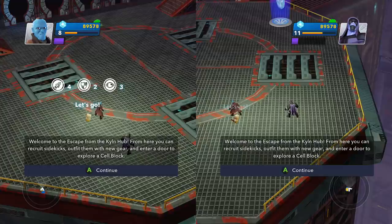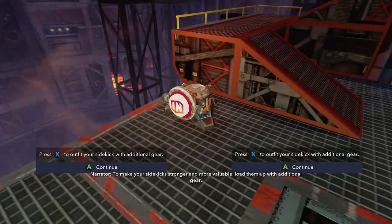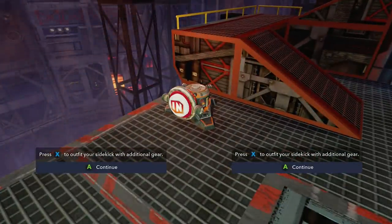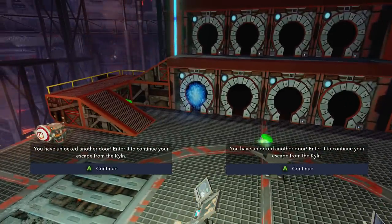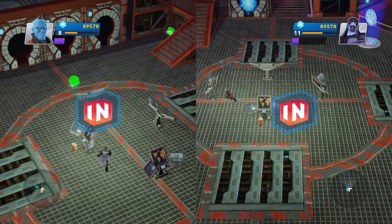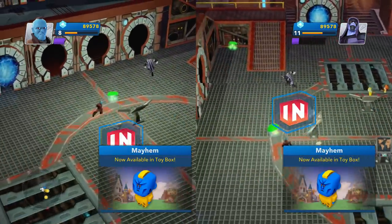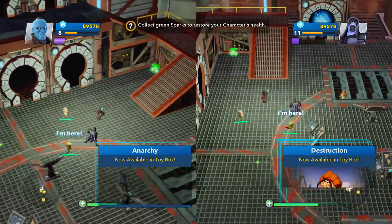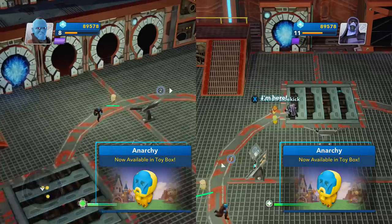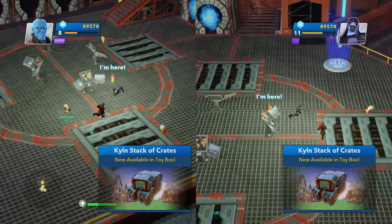Welcome to the Escape from the Kiln hub. From here you can recruit sidekicks, outfit them with new gear, and enter a door to explore a cell block. All right, load them up with gear. We did the first one — you have unlocked another door. Can you escape from the Kiln? Let's go inside.